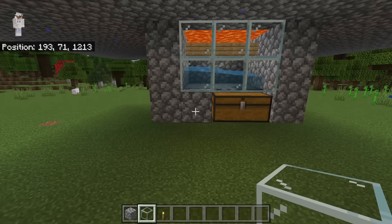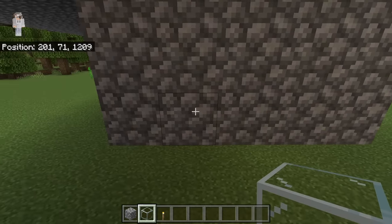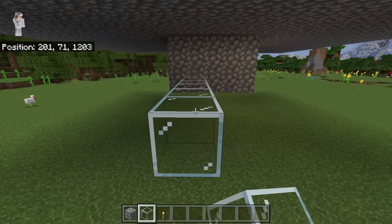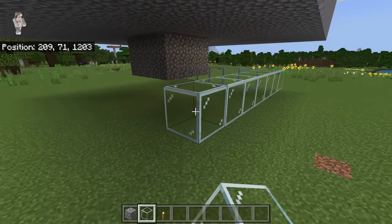The next step is to go over to this spot, then count 3 blocks to the left. Then place 7 glass blocks over here, then place 8 glass blocks over here. Now place 8 more glass blocks over here.